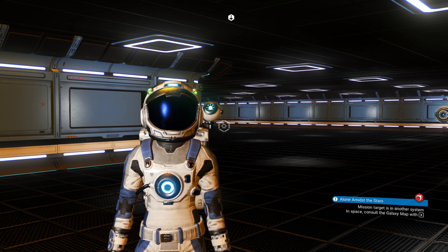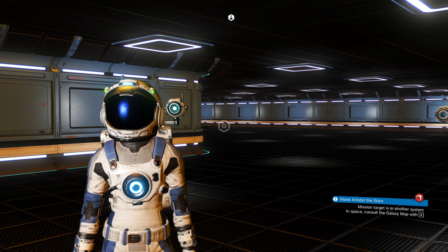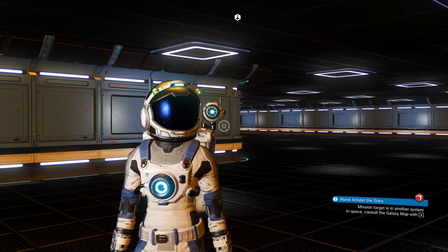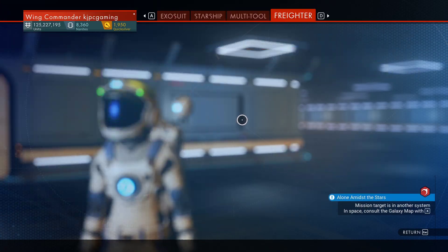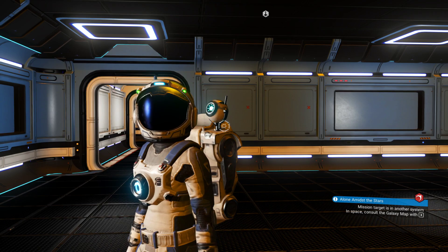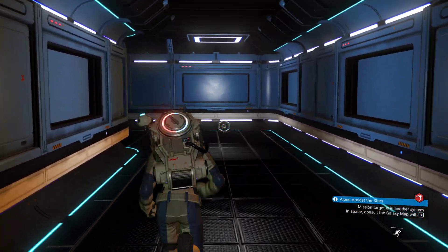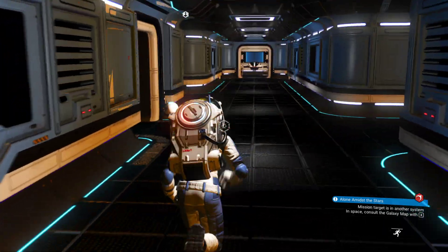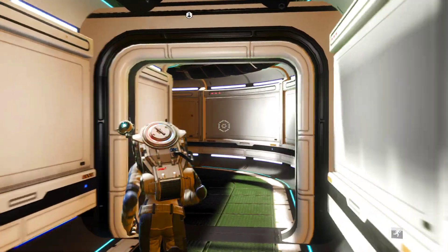I don't have the portal address — good grief, I'll have to remember it. The first thing I had to do was install the cadmium drive so I could have my freighter in the system, and the next thing we have to do is fly there. But first I've got to go pick up some receivers because there's no space station there.